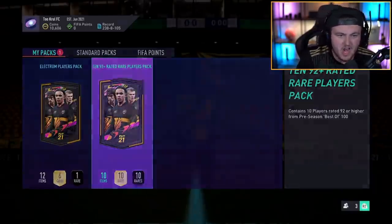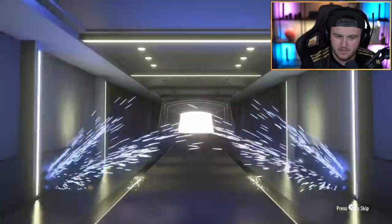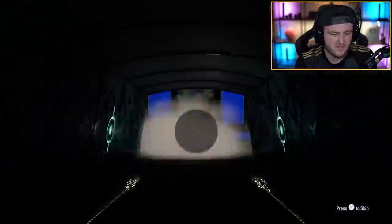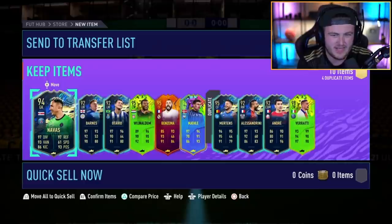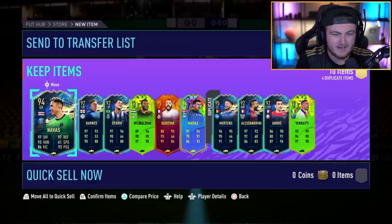We've got the next 10x92 plus player pack. I feel like a Team of the Year on the front would be nice. No Team of the Year on the front — it's Team of the Season. Messi? Team of the Season Messi is in packs. It's going to be Mertens. That's alright, 95 — it's good fodder. 98 Verratti is a dupe though. It's not great, is it? 98s and 99s at this stage of the game is literally all we care about.